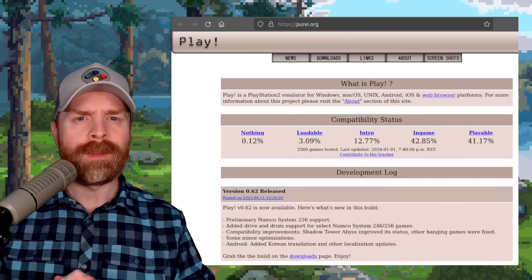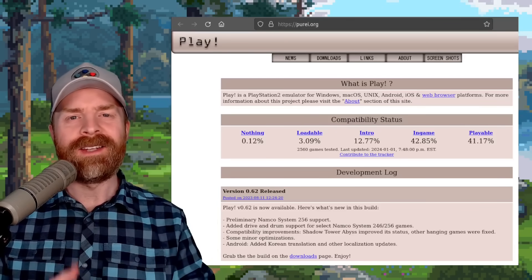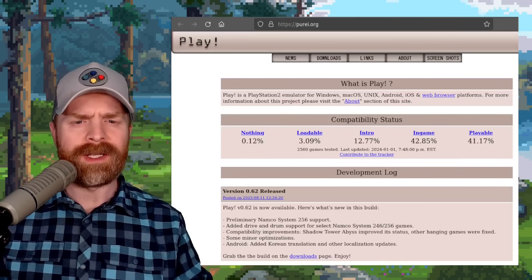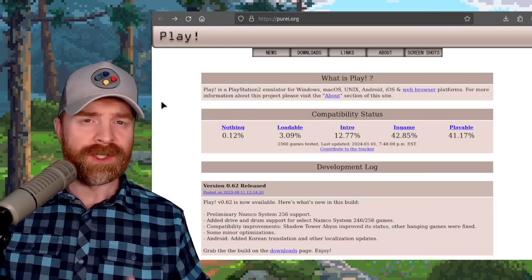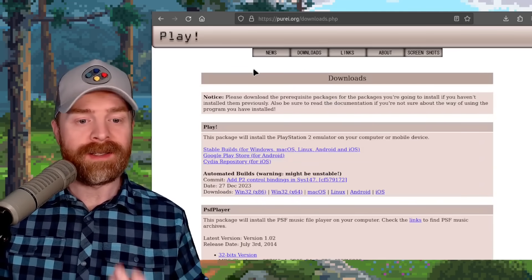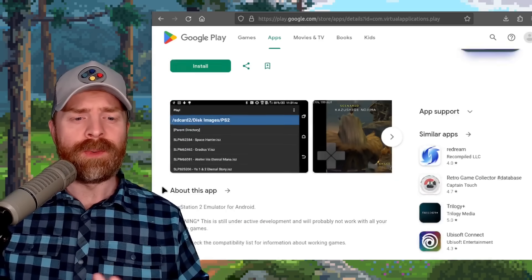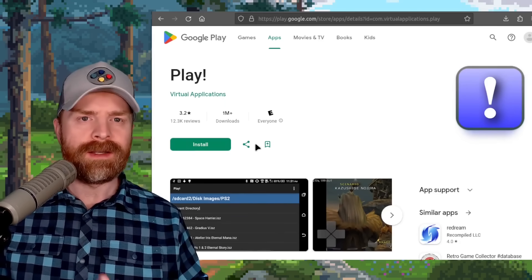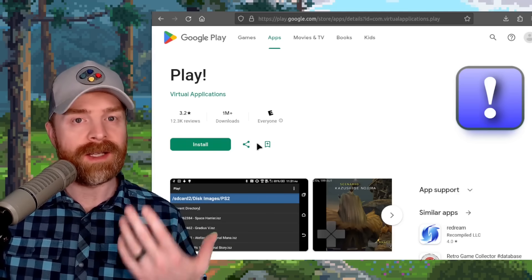Next, we're talking about PlayStation 2 emulation on Windows, Mac, Linux, Android, iOS, and in your web browser with Play. The developers have been extremely busy making this emulator as compatible as possible. Looking at the compatibility tracker, they have tested 2,560 games and 41.17% are now playable. Version 0.62 was released back in August and is already outdated — the latest release on the Play website was as of December 27th. The Google Play Store version is also outdated, so grab a newer version from their website. At this point, PCSX2, AetherSX2, or NetherSX2 are still better options, but Play is coming along and getting a lot better.